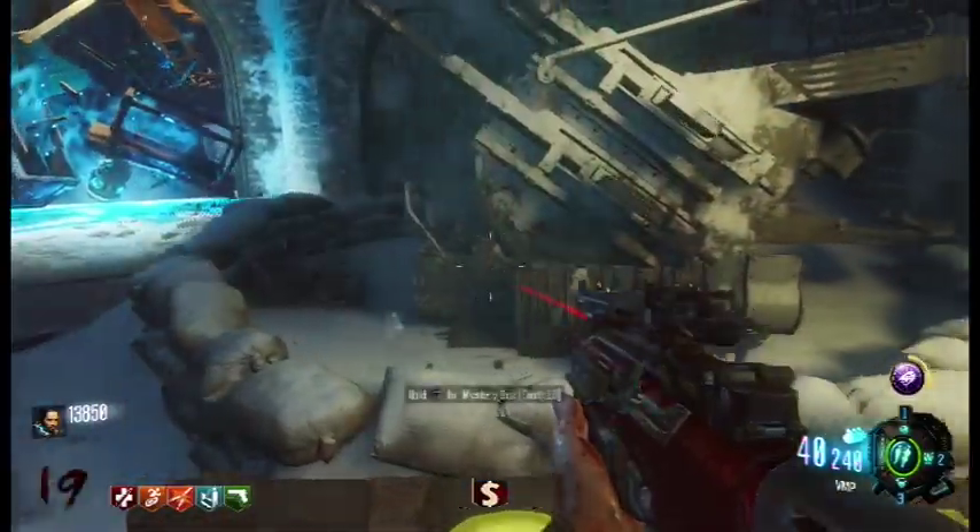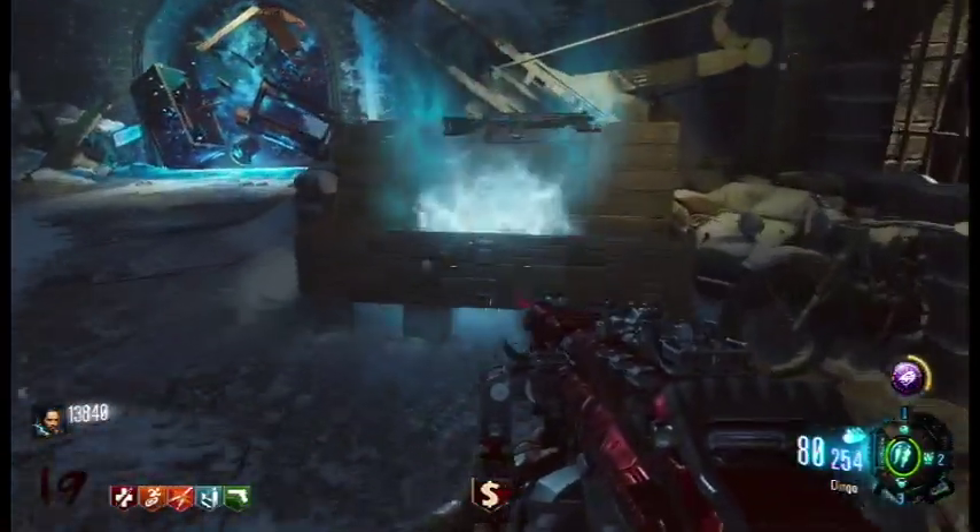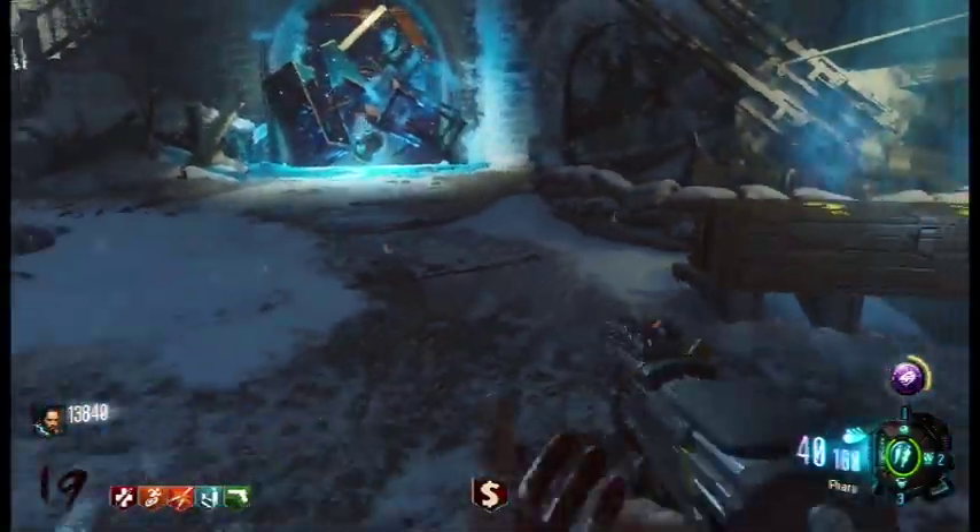Right here, that's the Mule Kick gun. I put the Pharaoh on it just so I know that's a piece of crap.